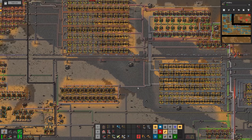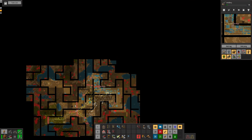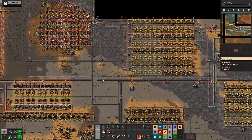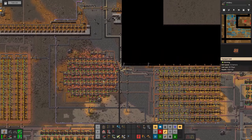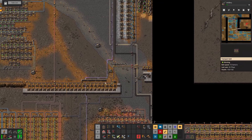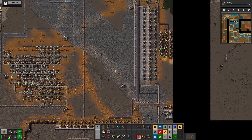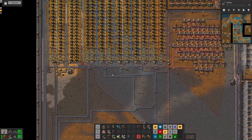Let me grab some wall sections while we're here. We've got wall down there? I don't think so — I think the walls are still waiting to be built. I don't remember where wall assembly is. Top left of the base, all the way up here? Really? You haven't made a single thing!